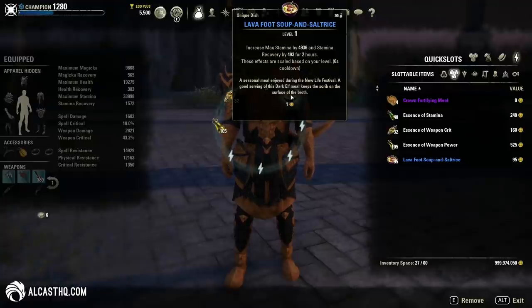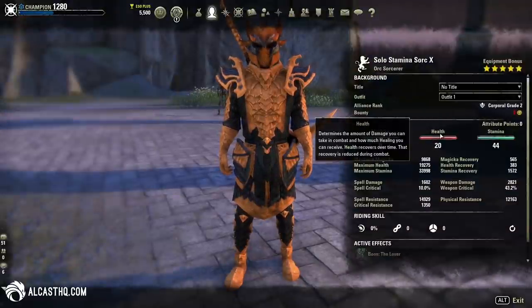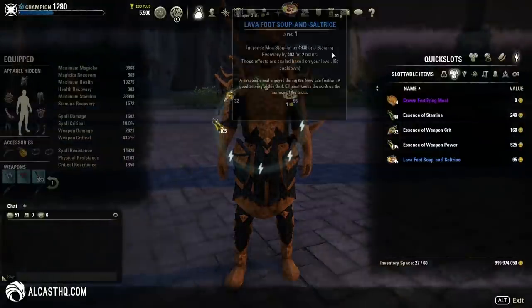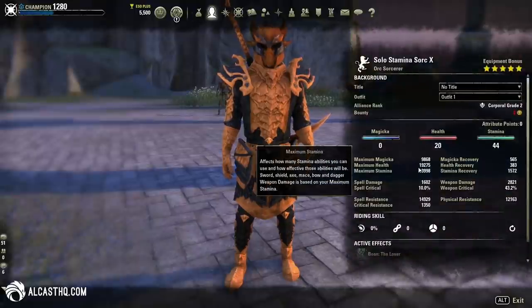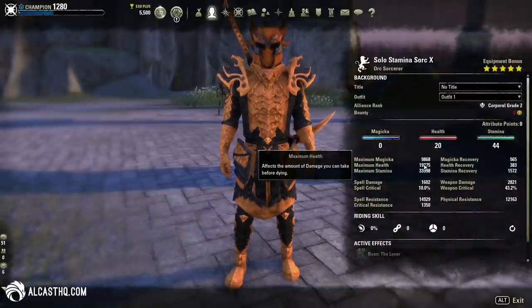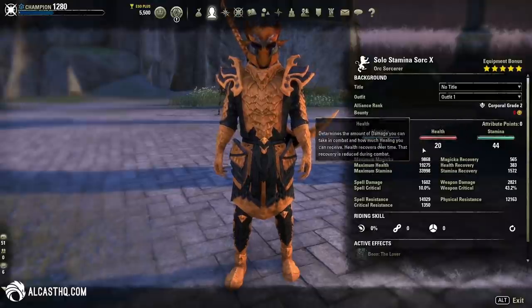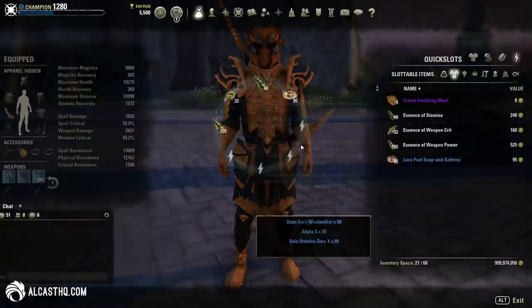This buff food doesn't include health, but you can see I use 20 points in the health attribute and have 2 health enchants, and I'm an Orc with a few other passives that bump up my health. So if you don't have 19,000 health you can always remove points from the stamina attribute and put them into health. Having around 19k is important.